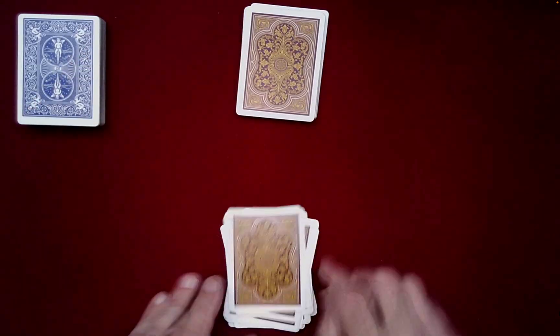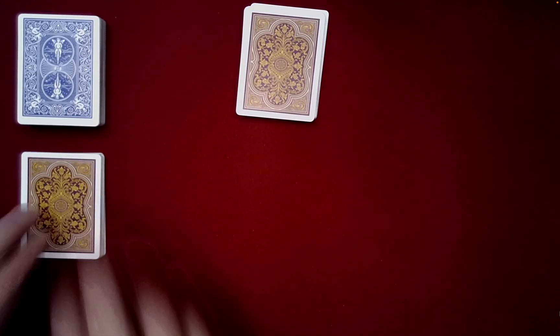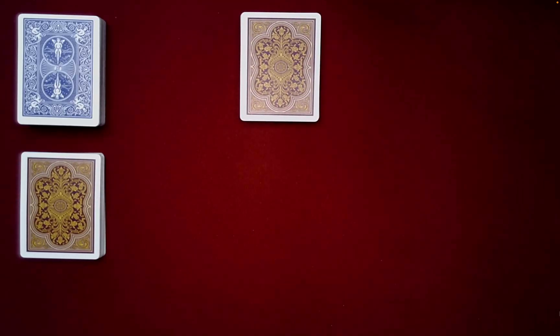And we'll put the remaining cards next to this other little blue deck over here. So what I need you to do is choose a color for each of us. Would you like to have red and I take black, or do you want black and I take red? Which color would you like? You want red? Okay, very good.